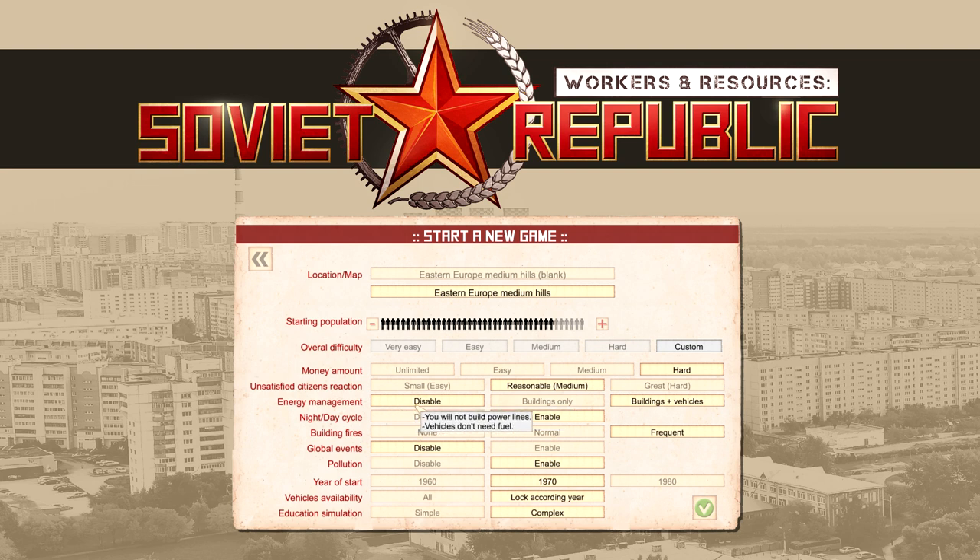Energy management: on disabled you do not need power lines and vehicles don't need fuel. Buildings only means you need power lines but vehicles don't need fuel; buildings and vehicles means you need both. Night and day cycle is self-explanatory. Building fires: normal, frequent, or none — pretty self-explanatory. Global events has not been enabled yet; that is a feature yet to be developed. Pollution: factories create pollution which negatively affects citizens; this is enabled but I have yet to see it come to fruition in any of my playthroughs, perhaps there has to be a tremendous amount before it negatively affects you.